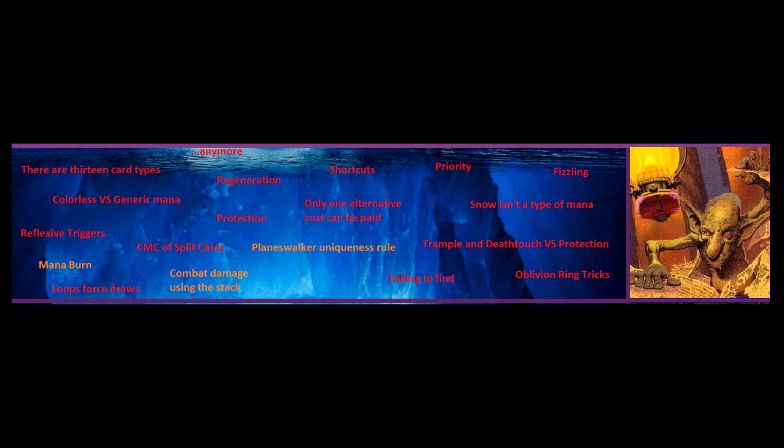Shortcuts. You can skip over certain events, as long as all players agree to it. Shortcuts are necessary to keep the game actually playable. So for example, when you pass the turn to your opponent, technically you and your opponent should each be passing priority backwards and forwards for each remaining phase in the turn, but nobody actually plays like that, because it makes the game horribly boring.